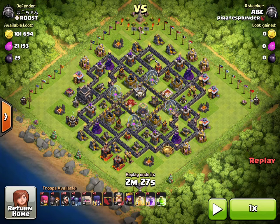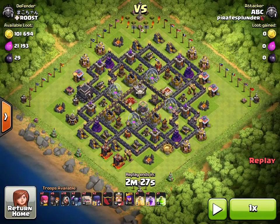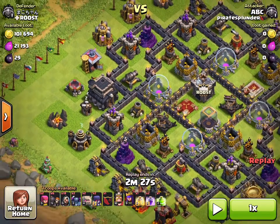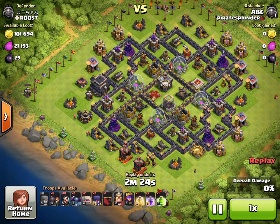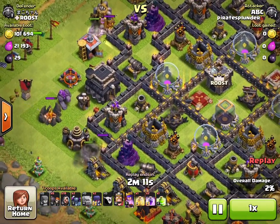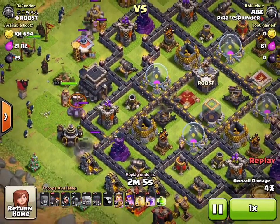For my second attack, this is another pretty maxed-out Town Hall 9. If you look in the corners there are builder's huts, and I wish I had noticed that before. My goal is to take out this town hall and hope to get a second star. It was roughly a 33-trophy offering, so one star would be at least 11 trophies with a goal of getting two stars.